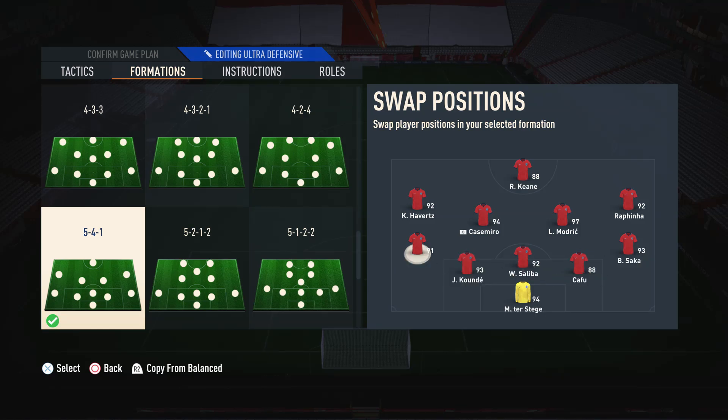Moving on to the wingbacks — what I've done is have one actual fullback in one wingback position, this being Roberto Carlos, and then an actual attacking winger in the right wingback position, this being Saka. This way one of them is really good going forward and the other is really good defensively. I would suggest having at least one winger in one of the wingback positions since these players do go forward and contribute on the attack. As for the three center backs, these just need to be the meta defenders — very fast, strong, medium/high work rate and decent animation choices. The goalkeeper really doesn't matter because they're all terrible in this game.